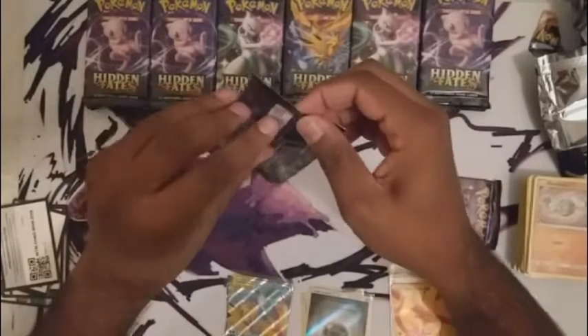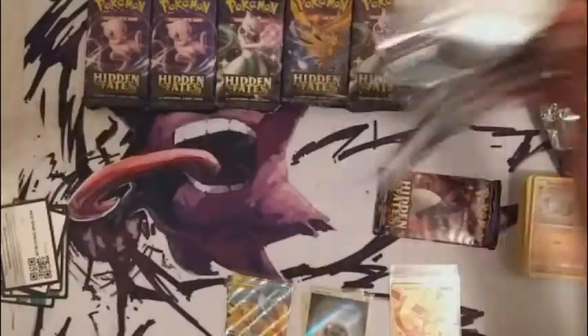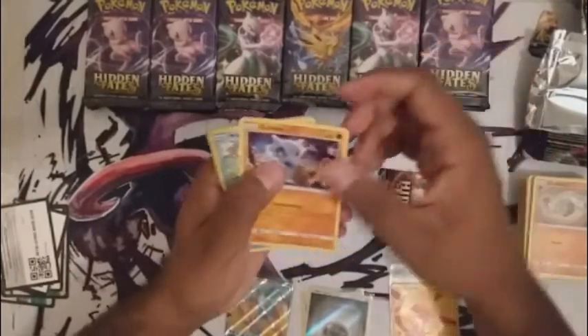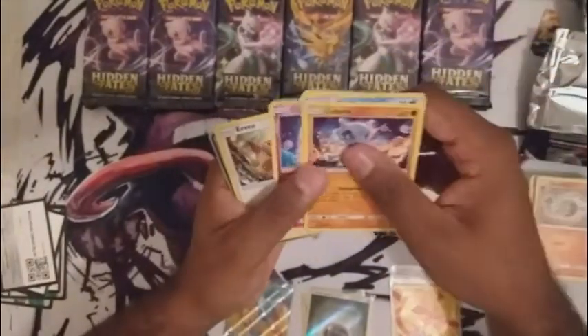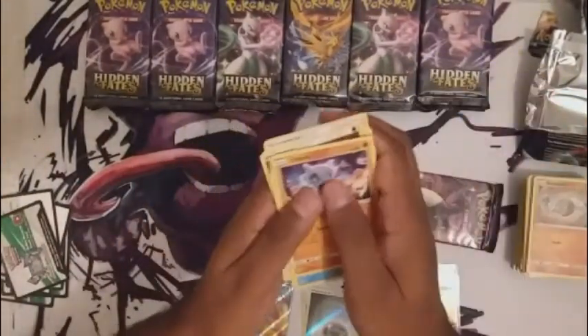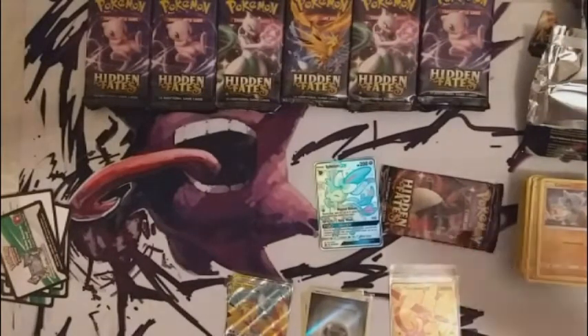I wouldn't mind a shiny Alolan Ninetales GX — that is a card to pull tonight. This pack was a little lively, not gonna lie. I got a shiny Alolan Ninetales so far, and I do see something back there. Oh my god, oh cute — Sylveon GX! Very nice, very very nice. Also got Giovanni's Exile for the strap, Pewter City Gym, and a Vaporeon. Definitely the Sylveon — super happy about it. Look how pretty it is!